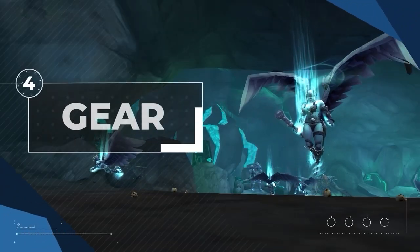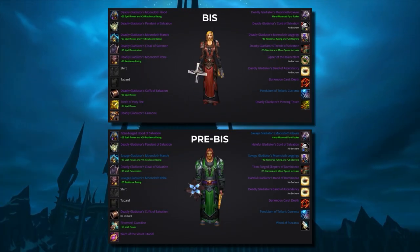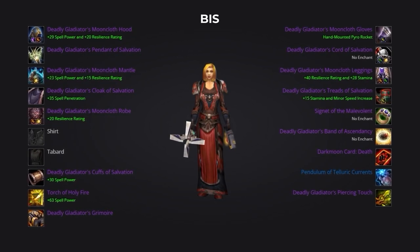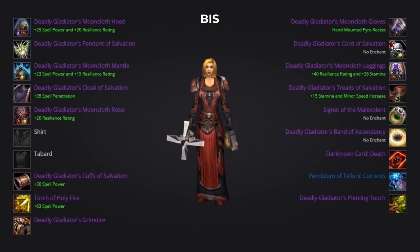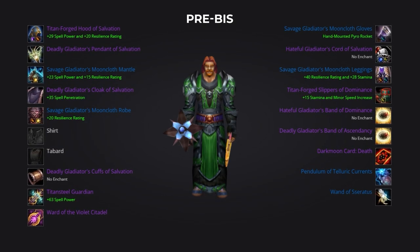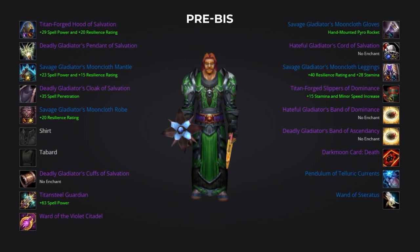Now we're at that point in the video where we get into the hot topic of gear. We'll be providing you with 2 separate gear sets. One being complete best-in-slot gear, which consists of a mixture of raid and arena point gear reliant on weekly lockouts and caps, giving you something to aim for long term. The other being a set composed of easily farmable gear from a mixture of honor, heroics, rep or even gold — none of which is locked behind weekly resets or arena points.